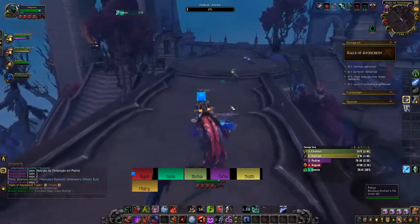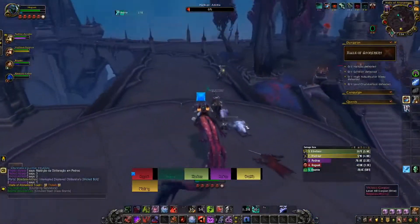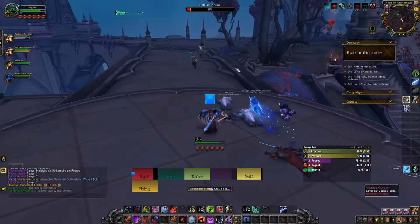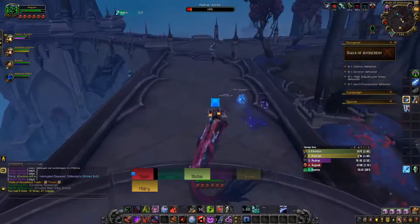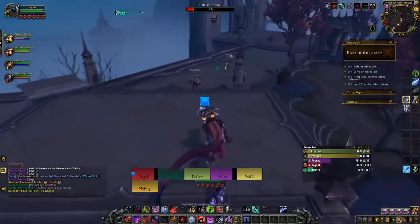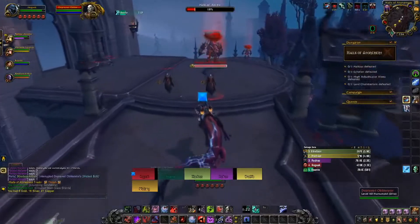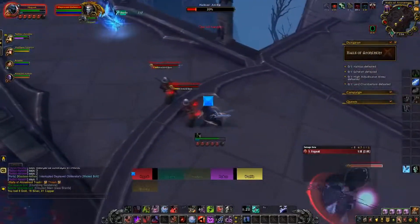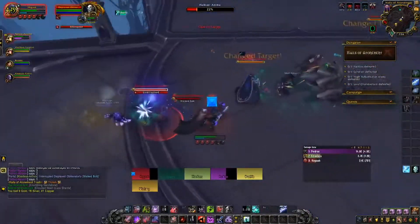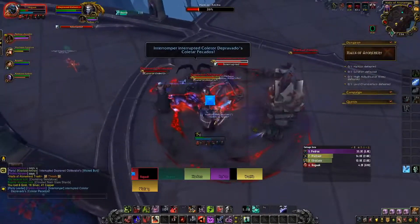So I just do like two Heart Strikes and then Deathstrike — that's kind of my rotation, really. I will definitely link my WeakAura for Death Knight in the description, because it tells you how much percentage you will heal with one Deathstrike. So you will be able to see like 'yeah, I will heal 50% if I use Deathstrike now,' or you could wait one second and heal more than that.